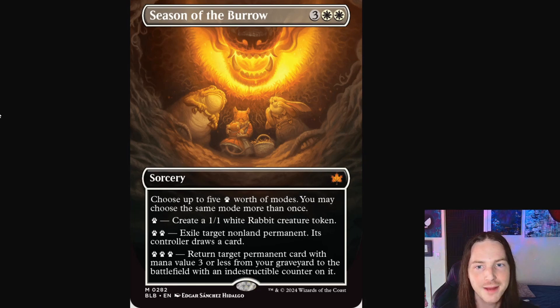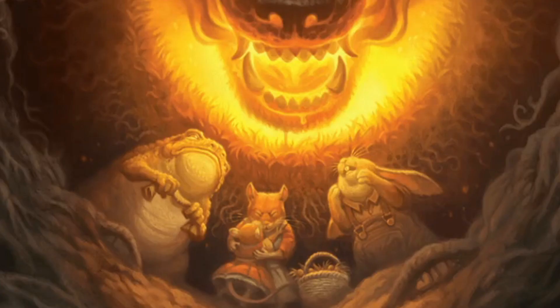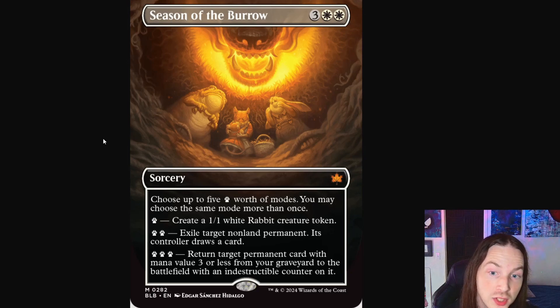Let's start things off strong with Season of the Burrow, a white card — absolutely stunning. Clearly you have a burrow which is just a hole leading into the home of an animal. Here we have the snarling flaming mouth of a large wolf creature absolutely wreaking terror on the frog and his little family. You've got the rabbit, and little mousy and her daughter just crying out in anguish, holding each other.